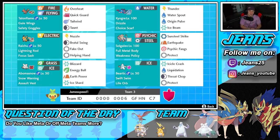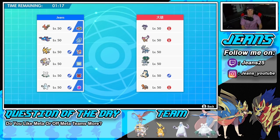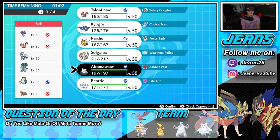If you want to try out this team the rental code is at the bottom of the screen. Let's hop on the ranked ladder and get some wins with this Swift Swim Beartic team. Rolling into battle number one — we're going up against a heavy Trick Room team. He's got Dialga and Calyrex as his restricted mons, and has Snorlax, Torkoal, Indeedee, and Dialga — so actually three Pokemon can set Trick Room. He's definitely going to try to roll into that.